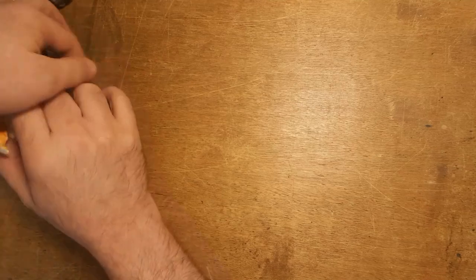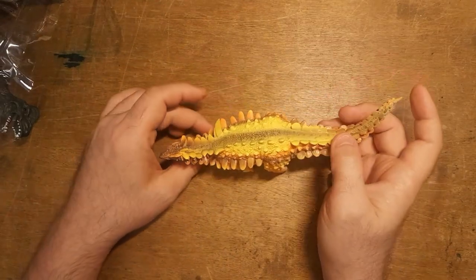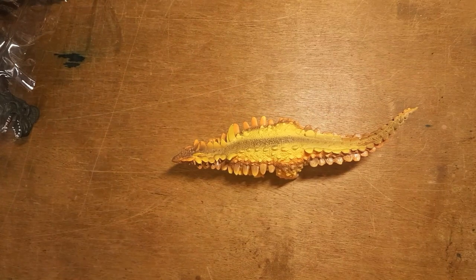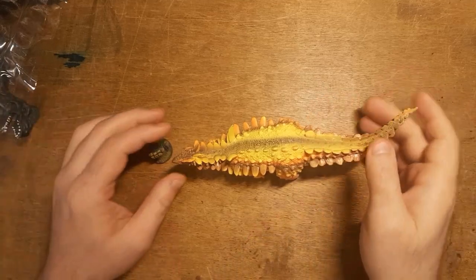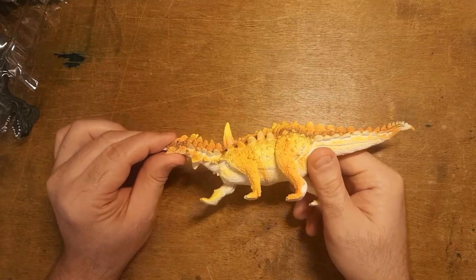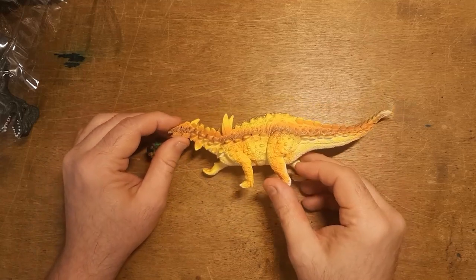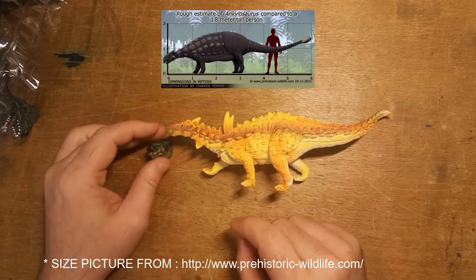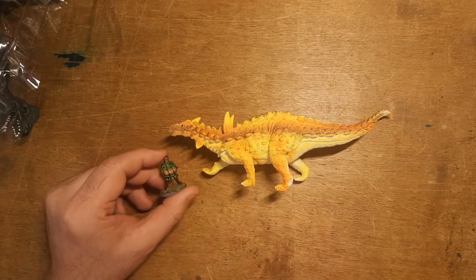I'll pull them out off camera. The first one is the most important one, and the reason I got this set: the Ankylosaurus. Here he is, because there is a very important encounter with an Ankylosaurus. Now, the thing about toy dinosaurs versus purpose-built models is scale — these are probably wildly out of scale, but if they're close enough, that's good.